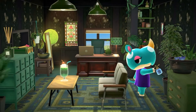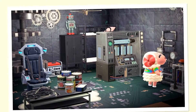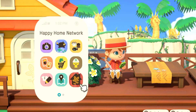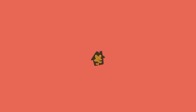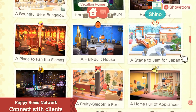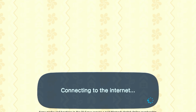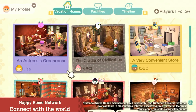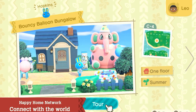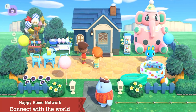The vacation homes you design are captured in photos as design samples, then recorded in the Paradise Planning Portfolio. To view the portfolio, use the Nook Phone app, Happy Home Network. From the app, you can visit the homes of previous clients and see how they're doing. By connecting online, you'll be able to share your designs with people from all over the world — follow the designers you like and view their designs to spark inspiration for your own.